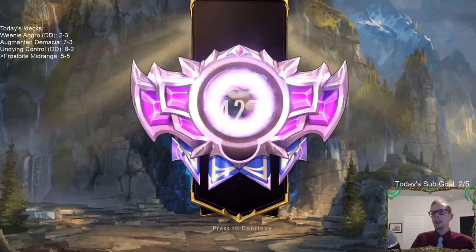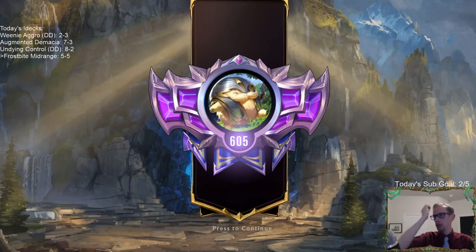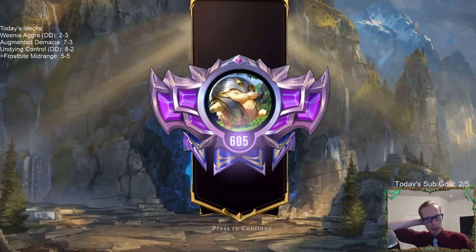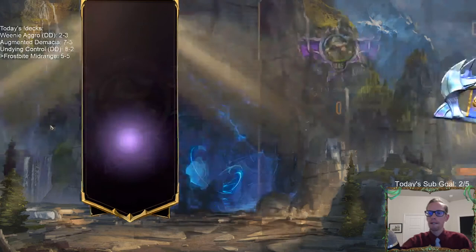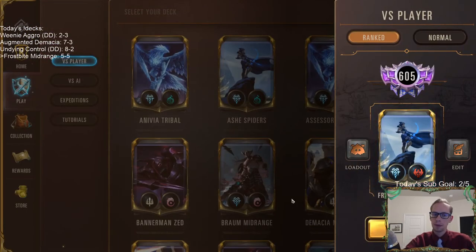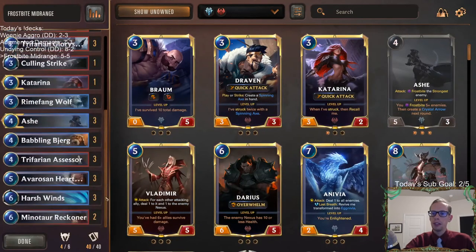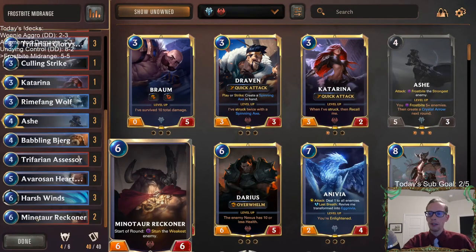Instead of playing the Assessor, if I would have played Culling Strike on the 1-4, I was thinking they would play their other card, empty their hand, have Jinx get four power or the four damage thing. So we ended up 5-0-0. I do like the change of turning Tryndamere into Minotaur Reckoner.